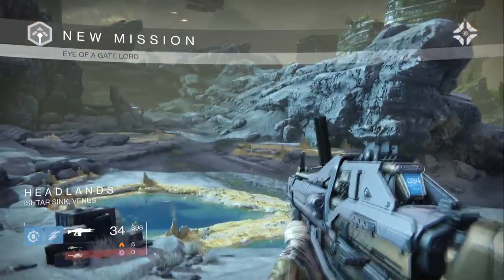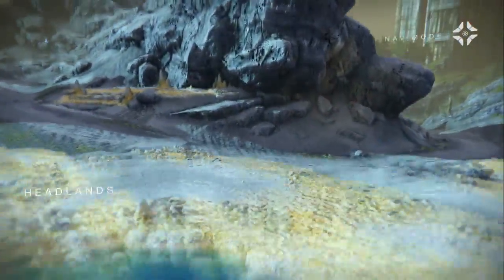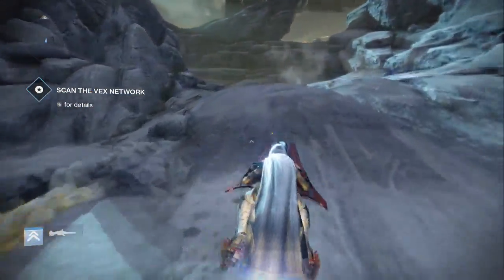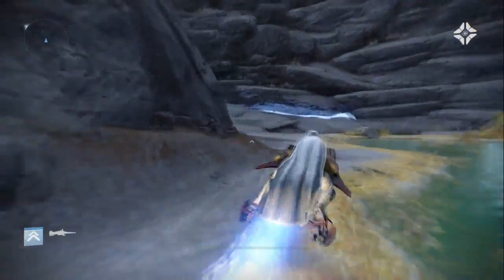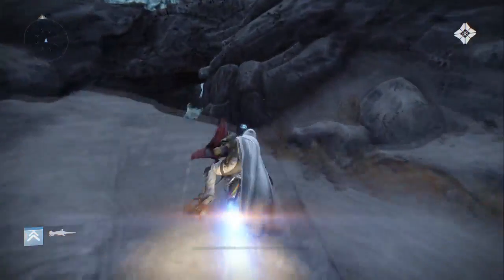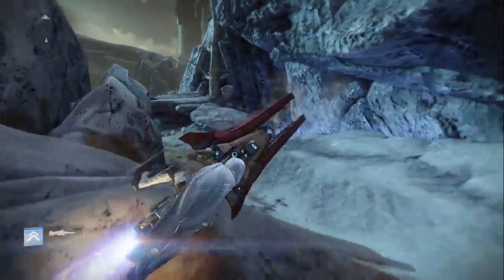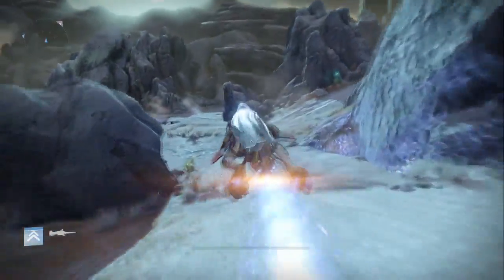Alright, so here we are on the ground on Venus, and the first thing you want to do is jump straight on your sparrow and actually follow the little directional marker. So you're just going to come over here — whether it's a Timebreaker or a Tumbler or whatever you're rocking, it's not too important. As long as you have a sparrow, it'll get you from point A to point B. You want to follow the directional marker.